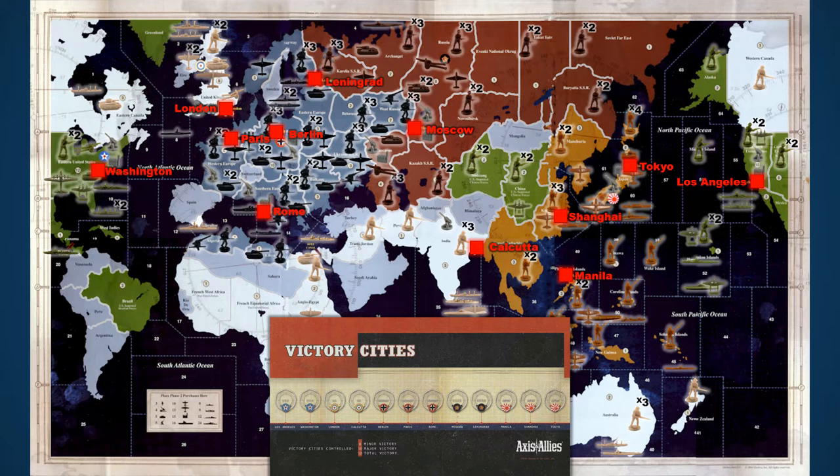The number of captured victory cities required to win is based on how long the players want the game to be. A short game requiring eight victory cities is considered a minor victory and may take about two hours to play. Ten cities is a major victory, and twelve cities is total victory. These games take significantly longer to play.